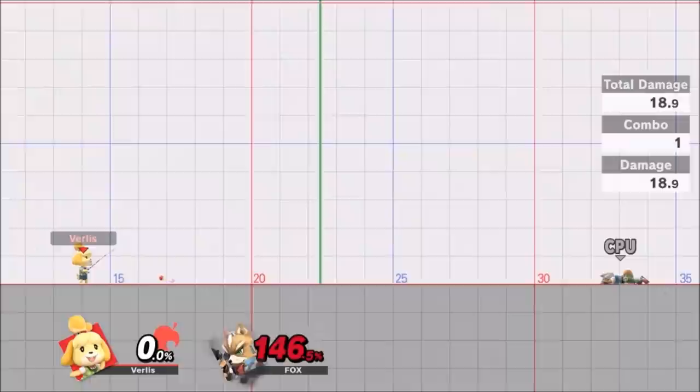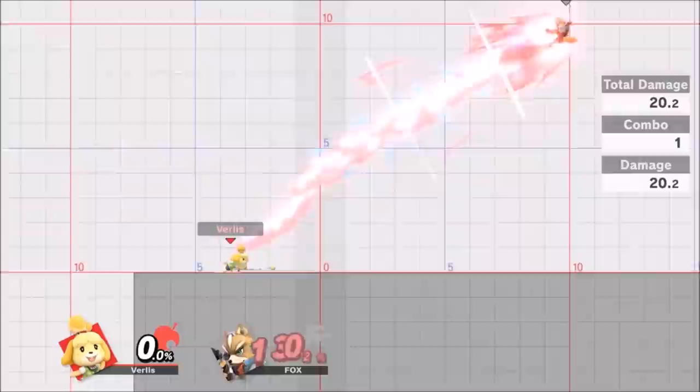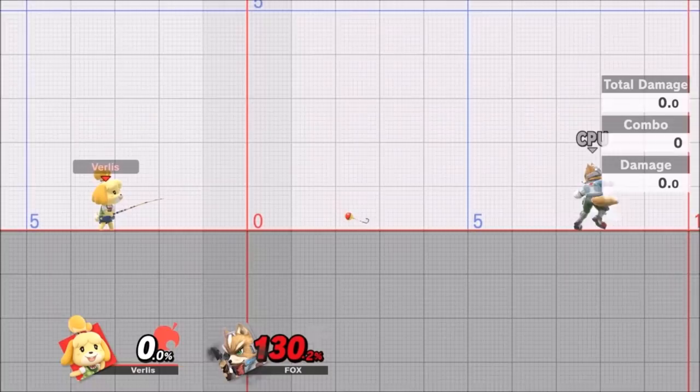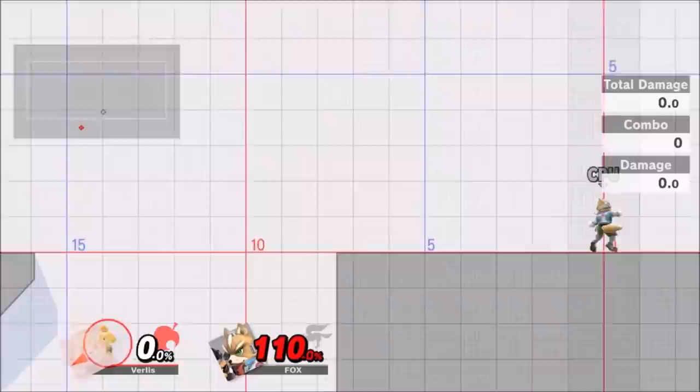If you go off ledge, grab someone, and throw them back behind you into something like Battlefield, they bounce off the bottom of the stage, get gimped, and die. What makes the fishing rod scary is that if you miss, you can still pull people in on the reel — and it also works the other way: if someone is dashing in at you, you can press A and pull them in. You can throw it over stuff to try to grab people or at least eliminate their options.